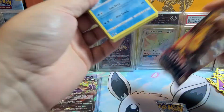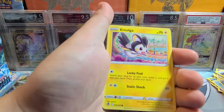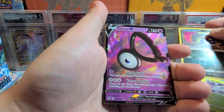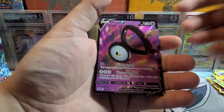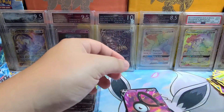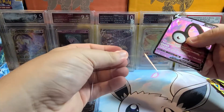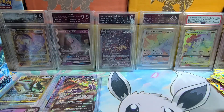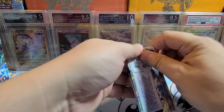All right, we're back on it. Not gonna keep doing the four-card trick. Murkrow, Emolga, Meditite, Durant, Reverse Krogonk, and Unknown V — really nice. We're gonna sleeve that up and put it in a top loader.